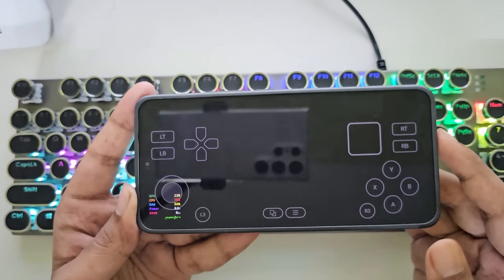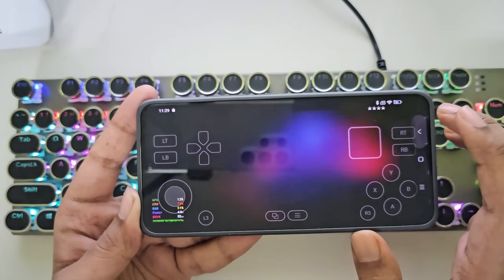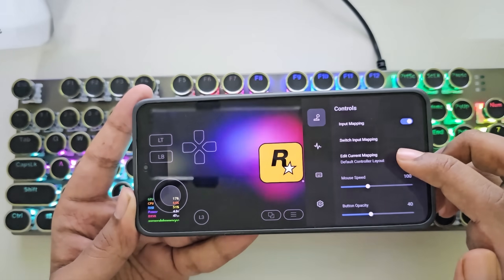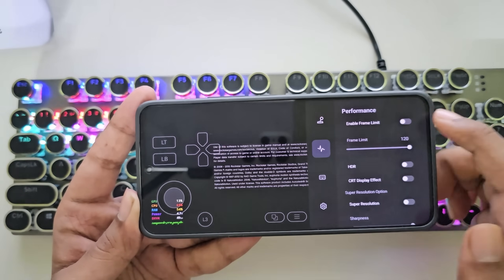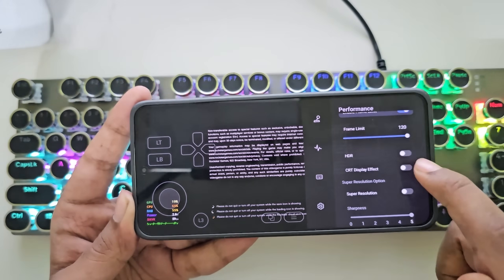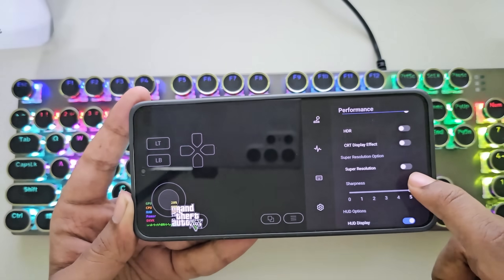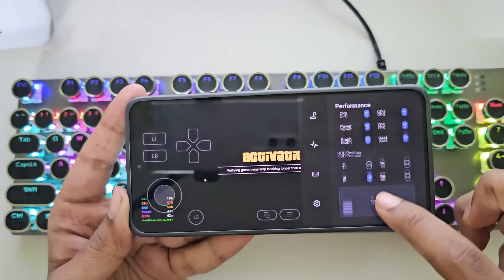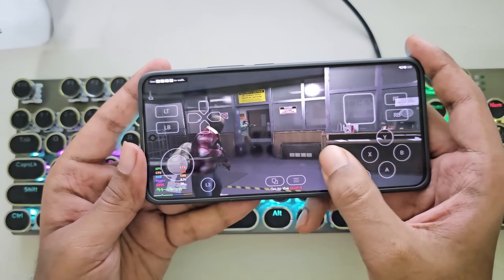Right now, this is my Poco F6, powered by Qualcomm Snapdragon 8S Gen 3 with 12 GB of RAM. If we swipe back, here we have control options like input mapping enabled on-screen, a performance option where you can set a custom frame limit up to the screen's refresh rate, an HDR option, CRT display effect, super resolution — that's actually insane — and a HUD display to show real-time FPS. Looks like I'm on the first level.